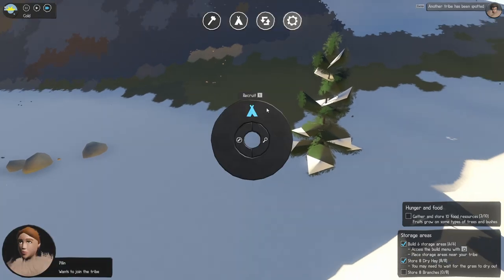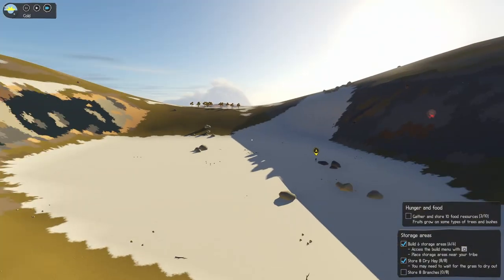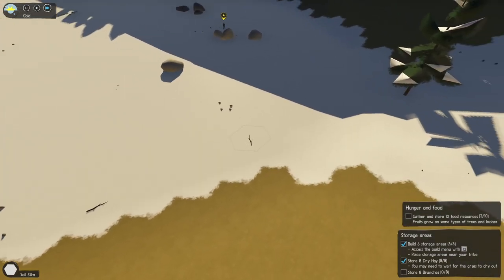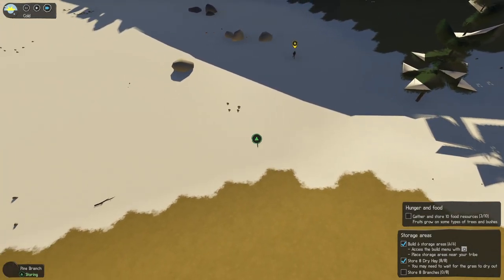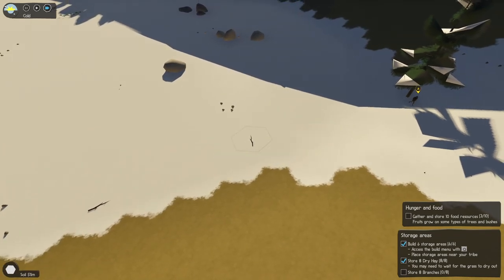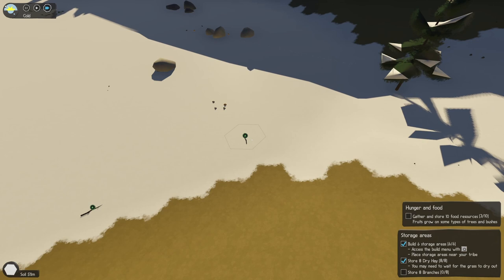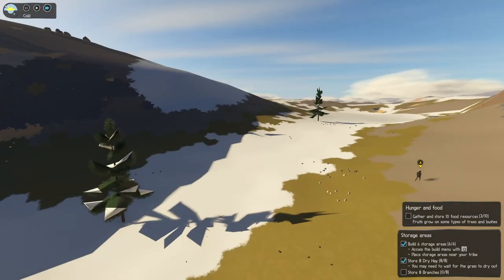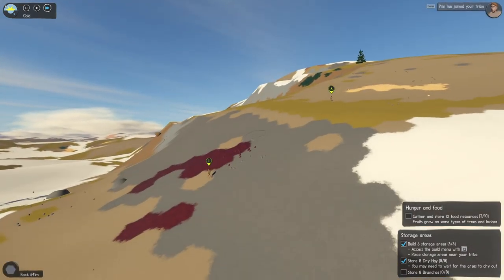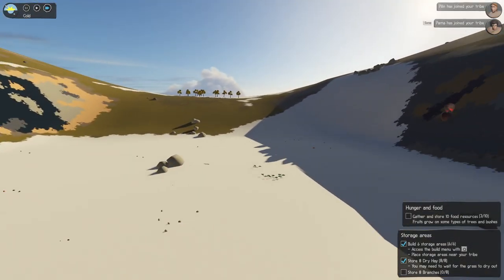There's another one — come on, come join me. The branches! All these branches — let's collect them, put them in storage. Alright, you recruit them. Palma has joined and Pinning — welcome to the tribe guys!